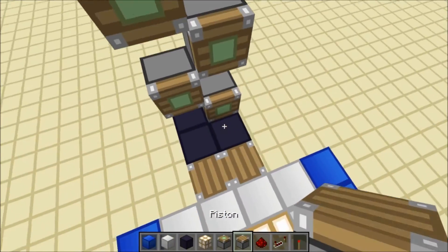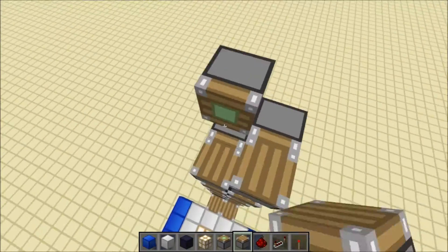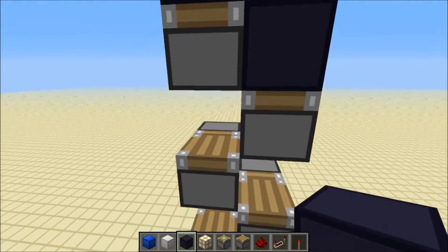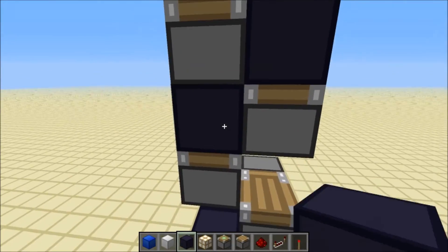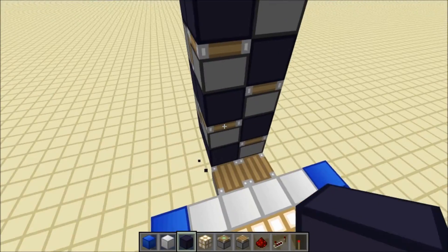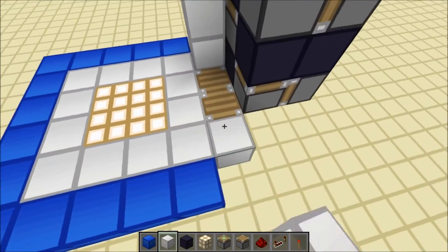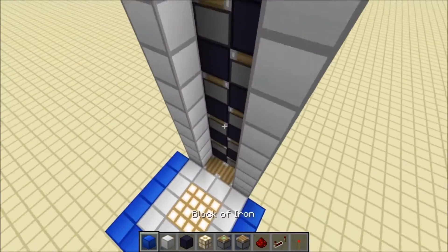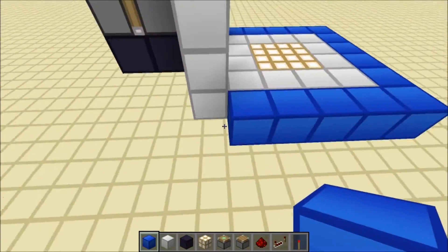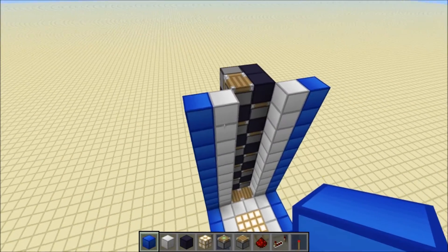Then you'll want to put regular pistons on these sticky piston faces facing upwards, and then fill in these gaps here like this. And then you can actually knock out these blocks. So now you want to build a frame going up here like this to the top. And this is required because these blocks will conduct power from redstone repeaters. Then you'll just do the same thing on the other side.